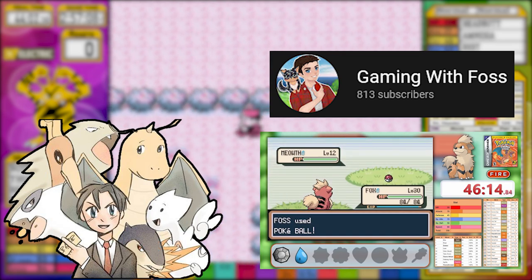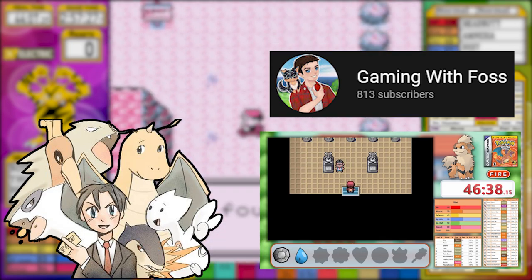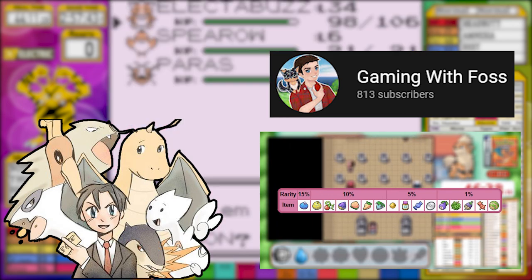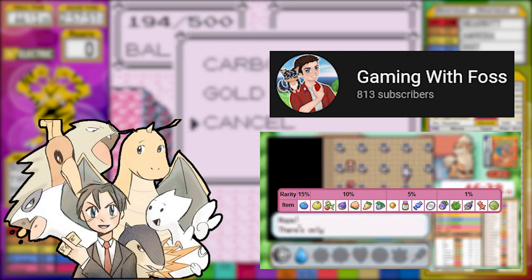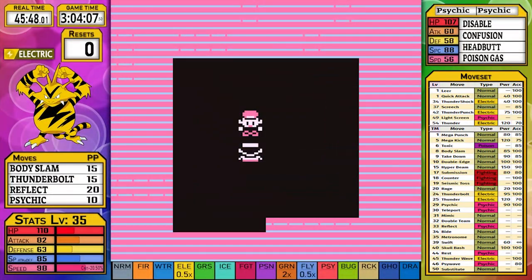It's time to head into Koga's gym. I capture a Meowth as an HM slave for Cut, and also because they have the Pickup ability. Now back to the run - this takes us to Koga. I think we're a bit underleveled, and with our frail defenses we're not going to survive a Self-Destruct no matter how much HP we have.